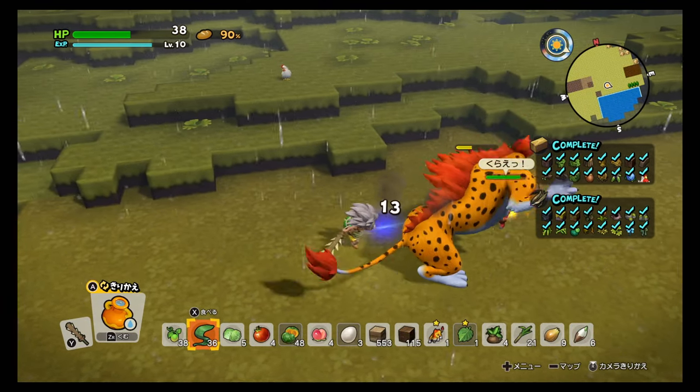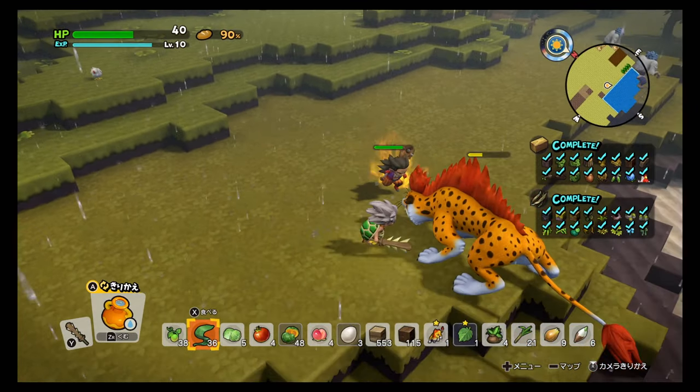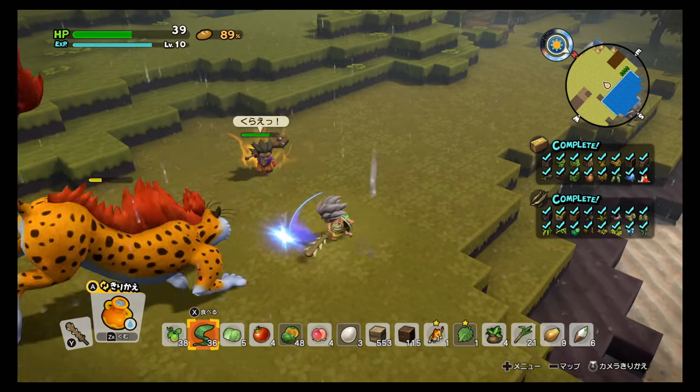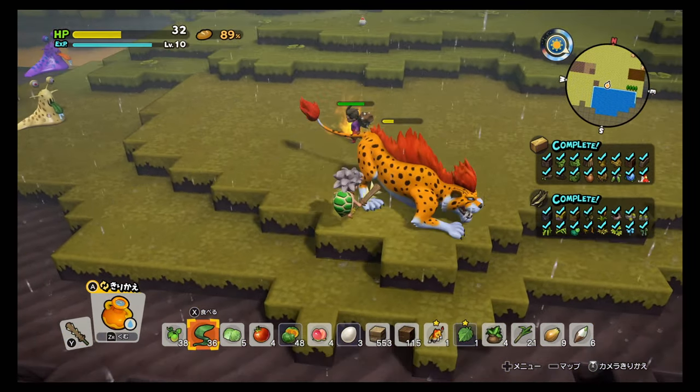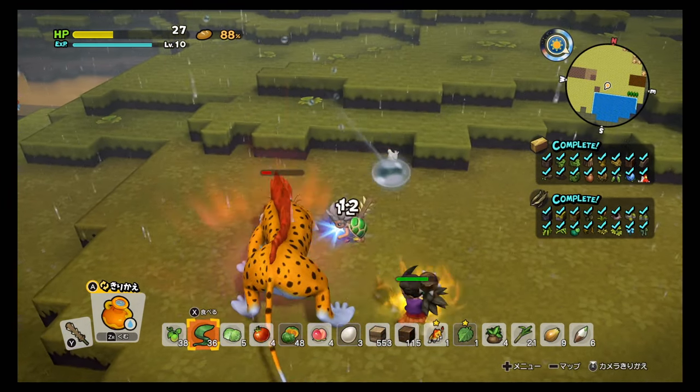The panther doesn't have many attack patterns — just two normal attacks and one with the energy you see around it. It's not that hard to kill overall.